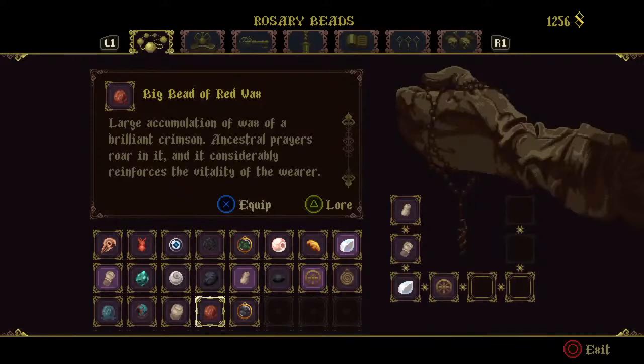These candles you will find scattered across the map — I will put a link in the description as to where to find them. The first time you extinguish a candle it gives you a small bead, then a medium bead, and when you extinguish the third one it gives you the big red bead.